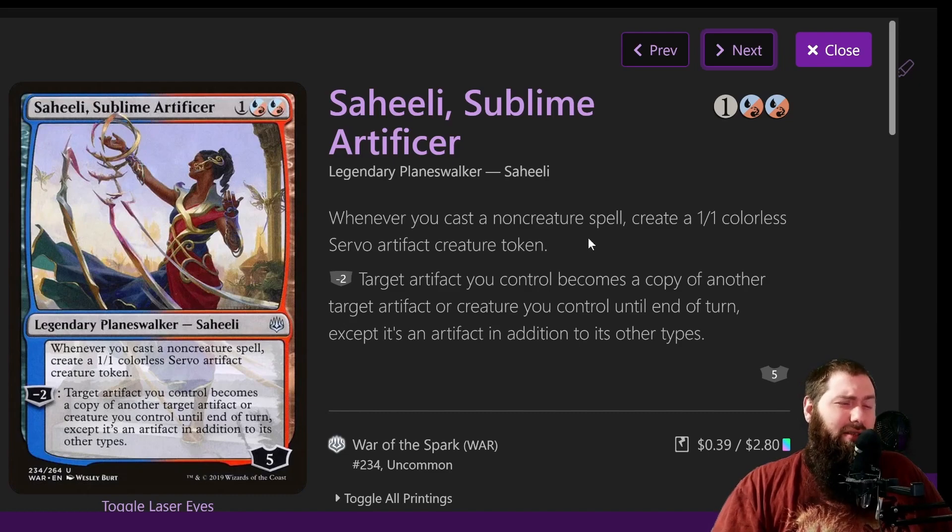The only planeswalker in the deck is Saheeli, Sublime Artificer. It's three mana, five loyalty to start. When you cast a non-creature spell, create a 1/1 Servo artifact creature token. Note that the creatures still have to have haste in order to tap for Galazeth's ability, but because they are artifacts they still count for later turns or if you have a way to give all your creatures haste. The minus-two makes target artifact a copy of another artifact or creature you control until end of turn, and it's also an artifact in addition to its other types. You can copy things like Storm-Kiln Artist.